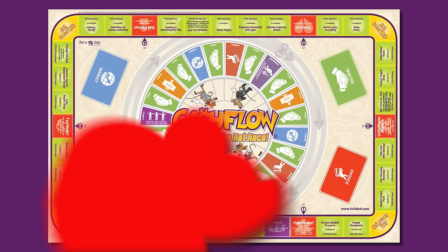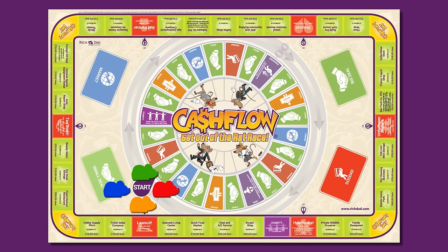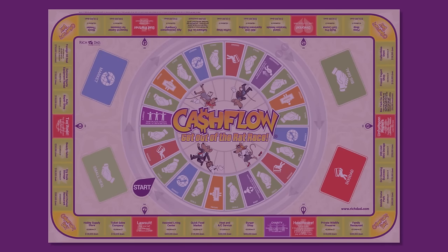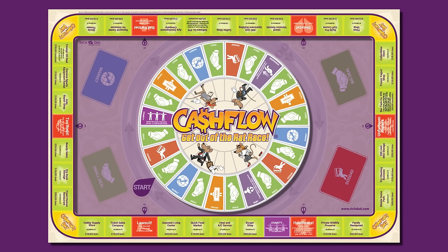To begin play, each player chooses a game piece and places it at the start arrow. Players roll one die to decide who goes first — highest die roll wins. Play then moves clockwise around the table. Players in the rat race and fast track roll one die, unless otherwise indicated by a card or space. All players move clockwise around the board.